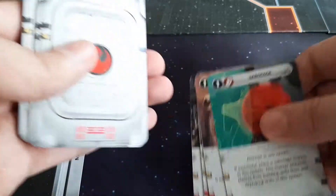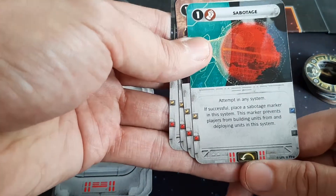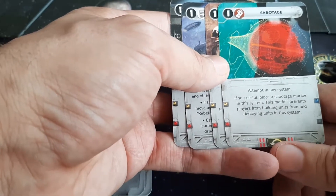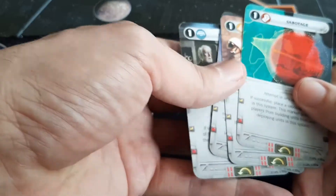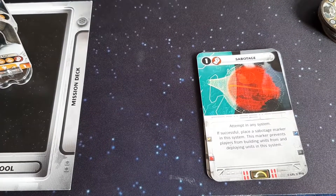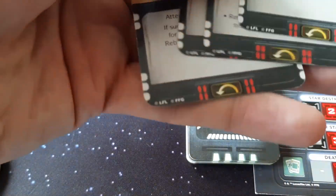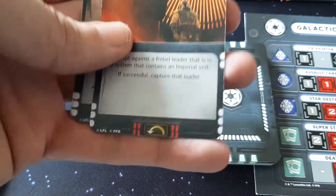Next, gather your starting mission cards. There are four starting mission cards for each player. These cards have a little arrow at the bottom, and these cards will remain in your hand for the entire game — so even if you use them, at the end of the refresh phase you will return these cards to your hand. You will then shuffle the rest of your mission deck and place it on your mission deck space.